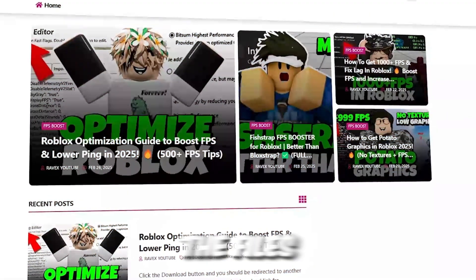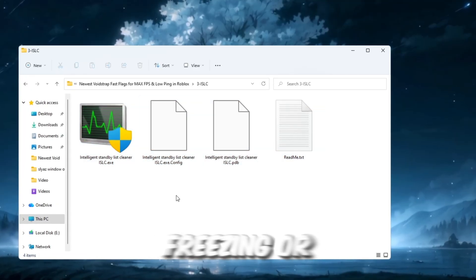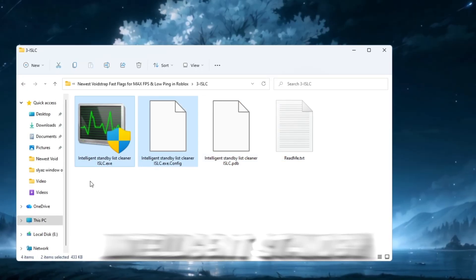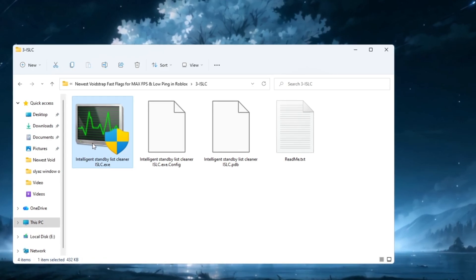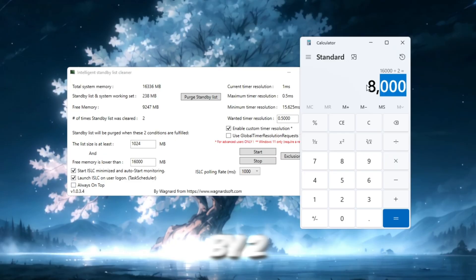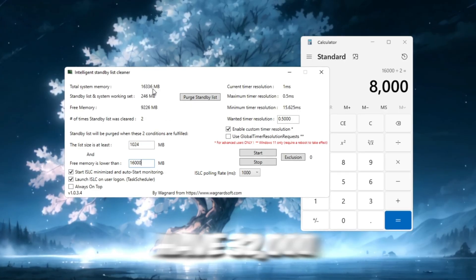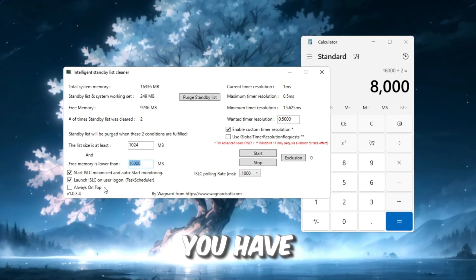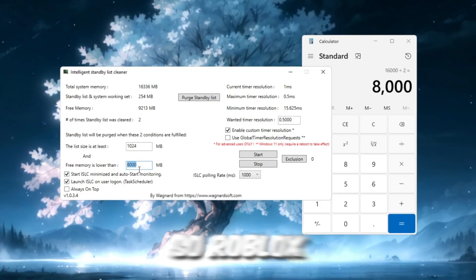Step 4: Free up RAM using ISLC, Intelligent Standby List Cleaner. You can get all the files from my official website — link in the description. RAM stores temporary data, and when it fills up with unused files, Roblox can start lagging, freezing, or stuttering badly. To prevent this, we'll use ISLC, a lightweight but extremely powerful tool that keeps your RAM clean while gaming. Open ISLC and look at your total system memory shown in megabytes. Take that number, divide it by two, and enter the result into the box labeled 'Free Memory is Lower Than.' For example, if you have 32,000 MB of RAM, enter 16,000; if you have 16,000 MB, enter 8,000. These values help ISLC clear memory at the perfect time so Roblox never runs out of RAM.